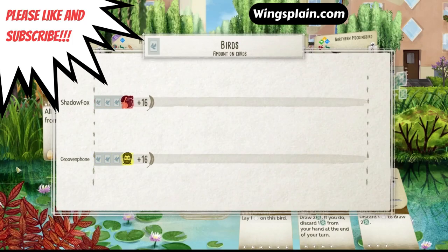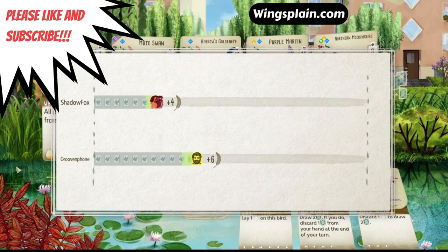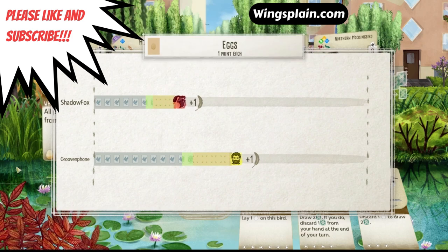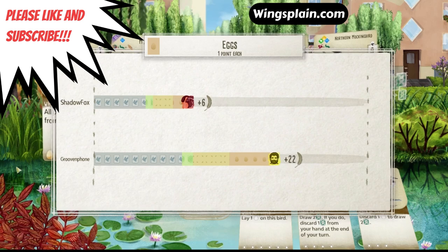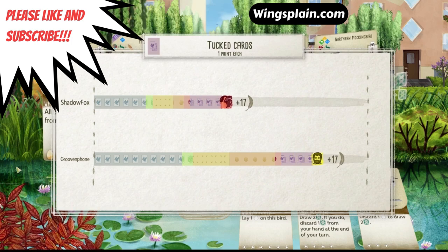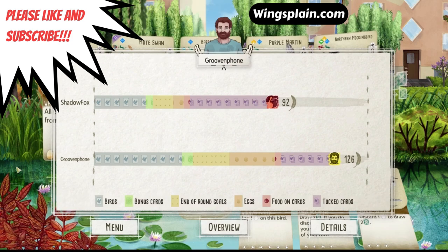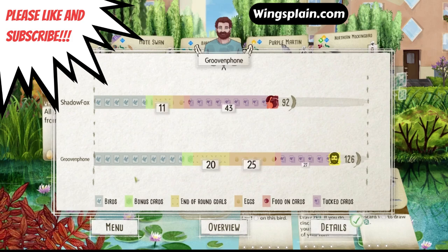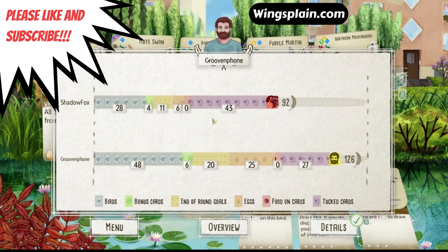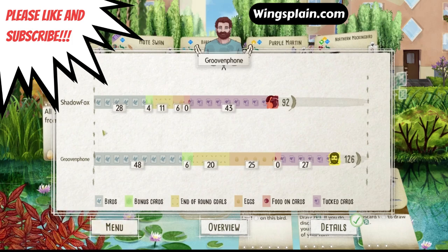He'll have way more bird points. Should be fairly even on bonus cards — he had a couple more. He dominated on the round goals and on eggs. He had quite a few tucks too. Final score: 126 to 92. Broke 90 — respectable score. But like I said, he just got too many good cards too early in the game, and our Mute Swan engine wasn't able to combat against that fast enough. That's the way it goes in Wingspan sometimes. Good game to Groove — on to game two.